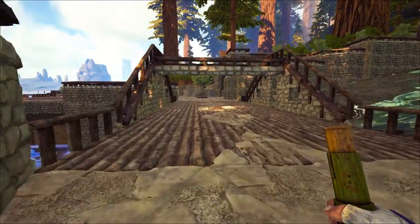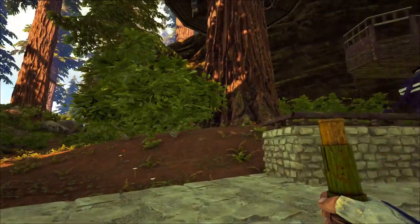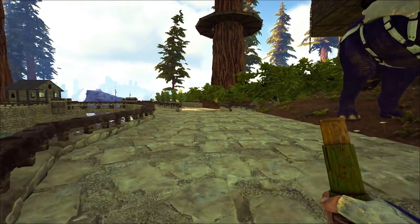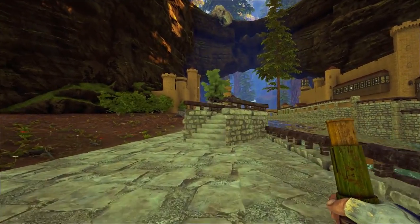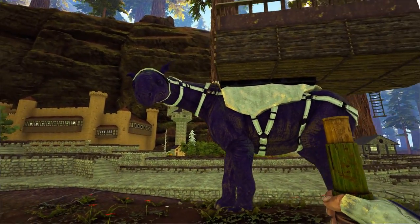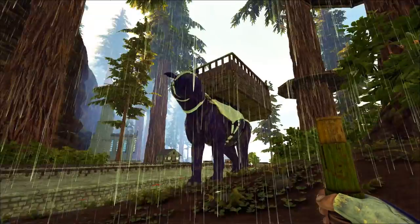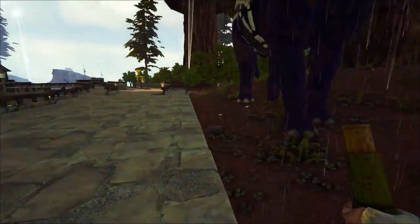Last but not least, we have the heavy lifter, the hauler — the Paraceratherium. As we approach the most unfinished chunk of the city, this is the area that needs the most work. I always imagined him as a truck — the equivalent of a transport vehicle that takes goods loaded on the docks and brings them deeper into the city, moving in and out of the city gates to and from the docks. He is the beast that powers the commerce of the city.